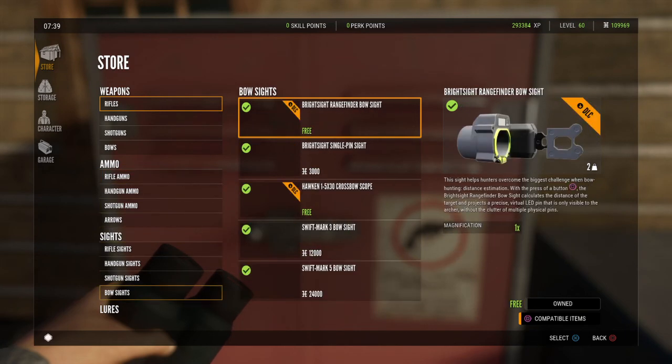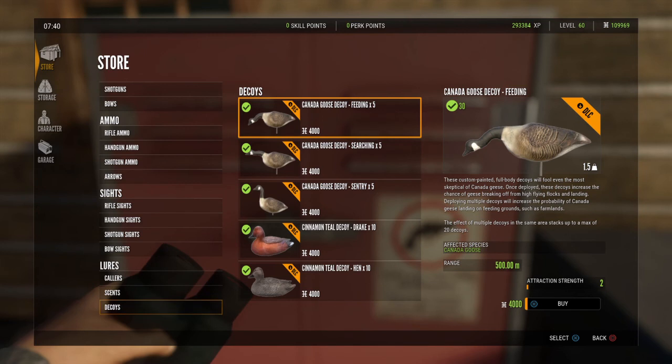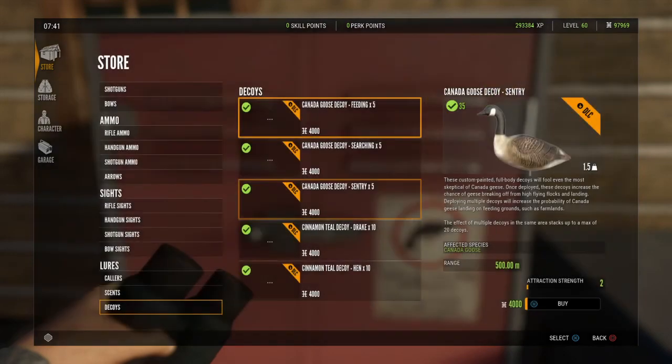You want to keep track of that, especially when it comes to decoys. For example, you notice the Canada Goose decoys — you get five of that feeding decoy if you buy it for $4,000. You can see I already have 30, so when you purchase it again it'll go up by another five. Let's purchase another one — press X. There, now I go to 35.